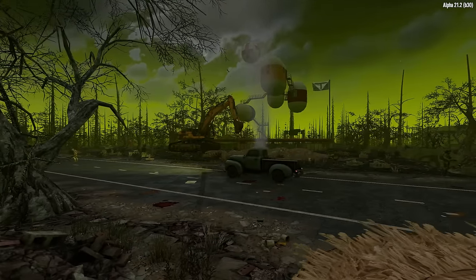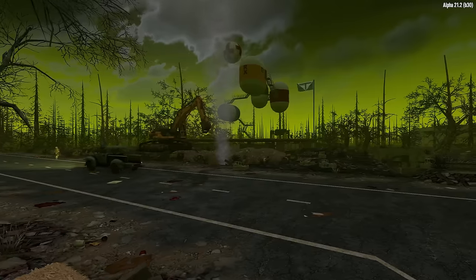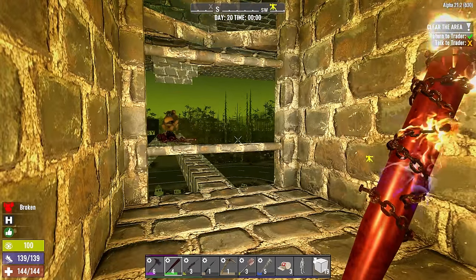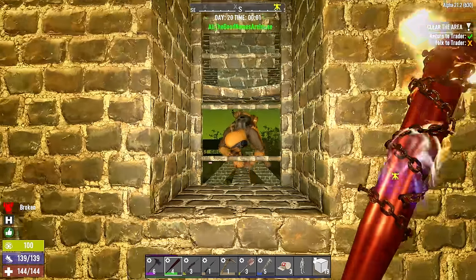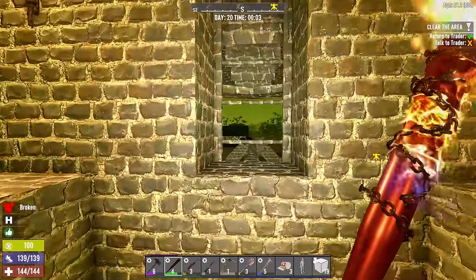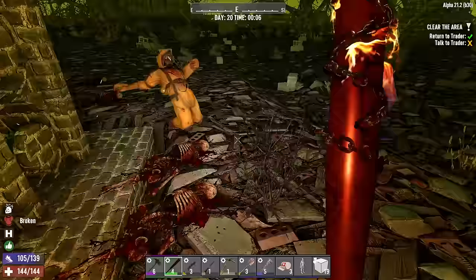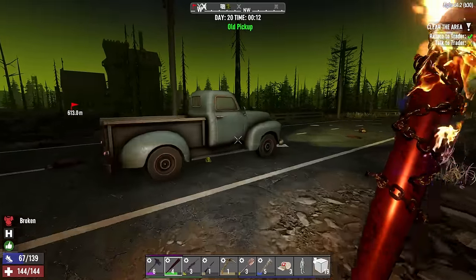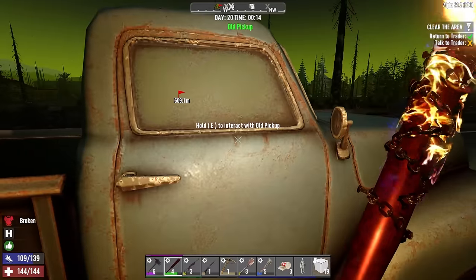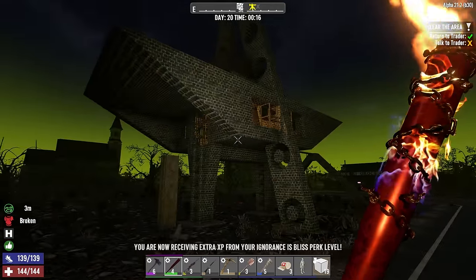Looks like this is your place, Trader Jen - here you go! No problem giving you a ride. I'll stop by again someday. Back at the base - just getting some stuff organized and giving the base a dry run before we start working on upgrades. I did stop by the cement mixer over by Rex and picked up all the mix on our way to drop off Jen. There's no way to pick up the vehicle, so I need to find a very safe location for it on horde night.